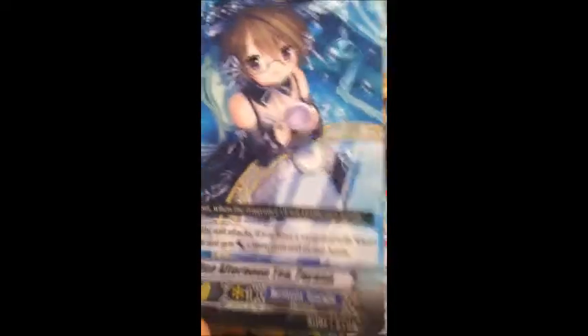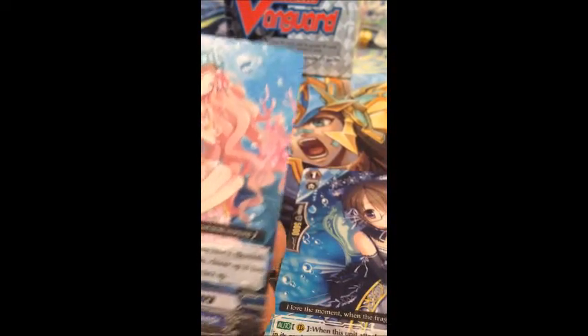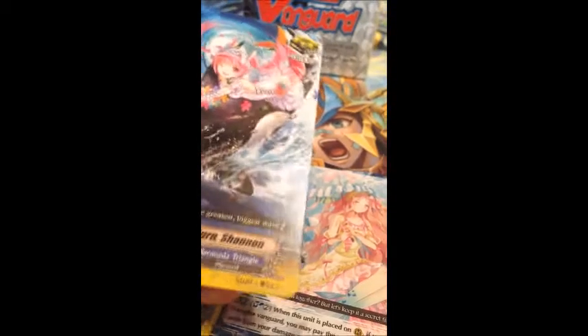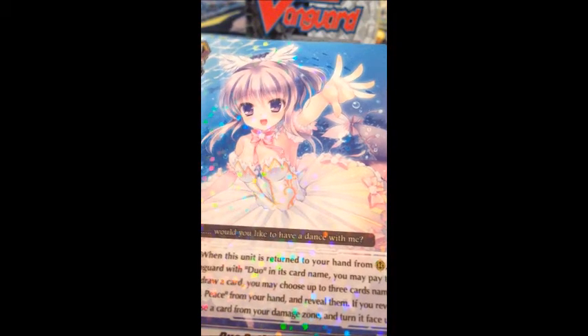Duo Dream Idol Mane — that's the white version. Duo Afternoon Tea Perina — that's the white version. Duo Grampus Turn Salmon — I got the black version before, there's the white version. Duo Grampus Turn Salmon. Okay, that's the last pack already. This is an extra booster so it only has 15 packs.